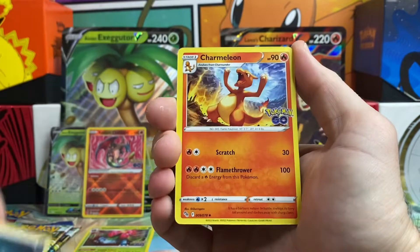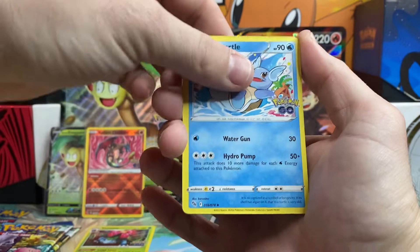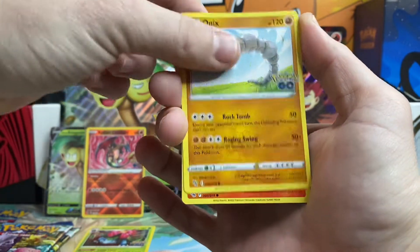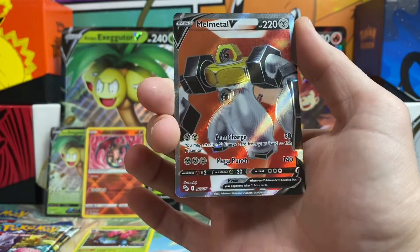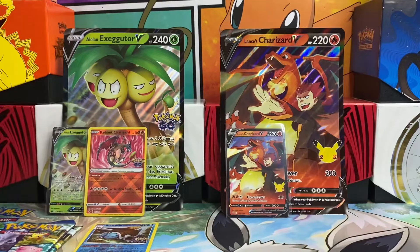Moving into our second pack — we got a Darkness Energy, Charmeleon, Pupitar, Wartortle, Natu, Ambipom, Slowpoke, Onix, Charmander, a Reverse Blastoise, and a Melmetal V Full Art. We are two for two in Pokemon Go today — a very nice full art Pokemon card.